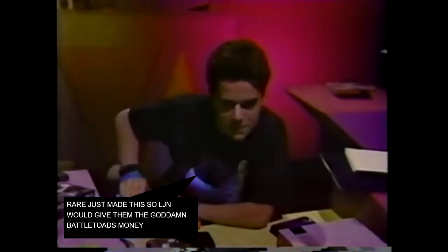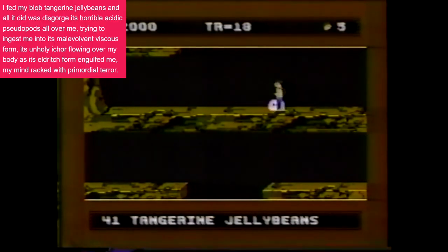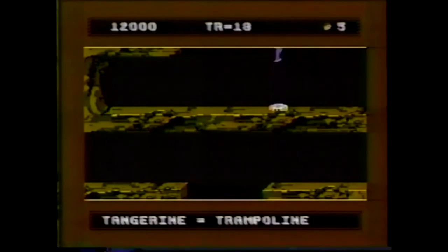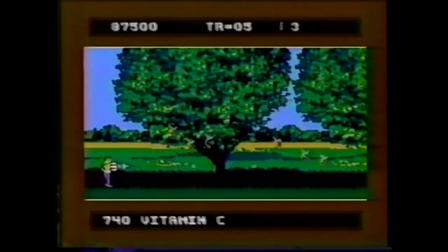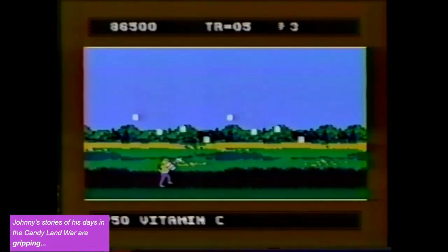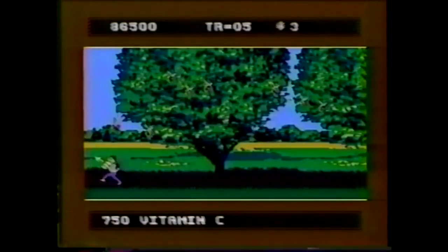Next up is a couple of quick tips for A Boy and His Blob. In order to get this huge diamond, feed your blob tangerine jelly beans to turn him into a trampoline. Then make sure he's positioned directly under the diamond, and bounce until you can get high enough to reach it. Here's another blob tip: don't even let one of those cherries hit the ground, because if you do — boom! So carefully time your steps under the marshmallows, then use your Vita Blaster's Vitamin C on those cherries.